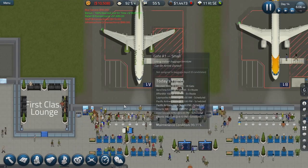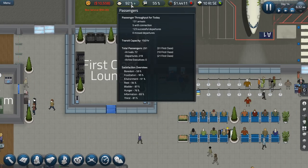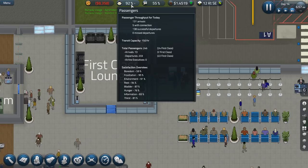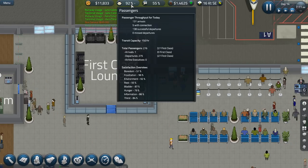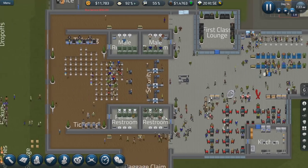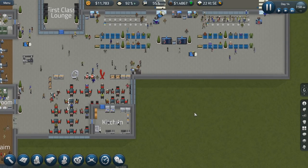Eventually — look at that, people are using the first class lounge! Beautiful, I'm happy with that. Passenger satisfaction is at 92%. Boredom is pretty high, but information is good — it was in the 70s and now it's in the mid-80s at 83%. Hunger and thirst are something we still need to work on, and then the boredom. For boredom, there is a possibility of putting in an arcade, though the few times I've messed with the arcade it hasn't really been used all that much. But it might be worth it.